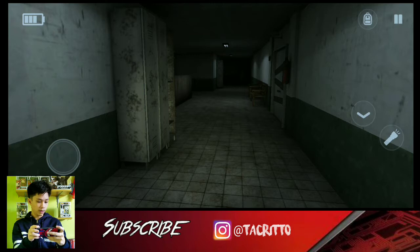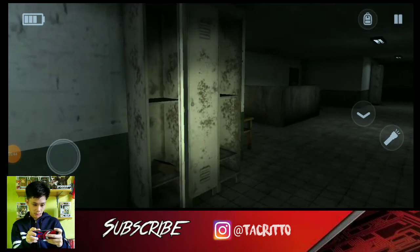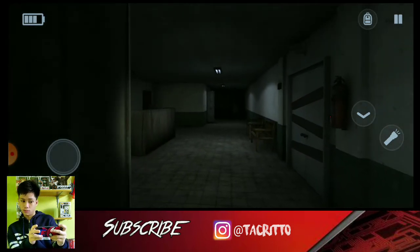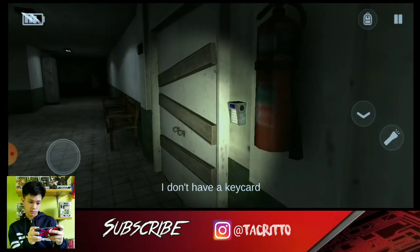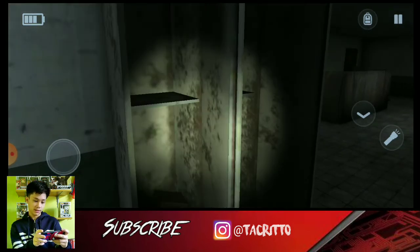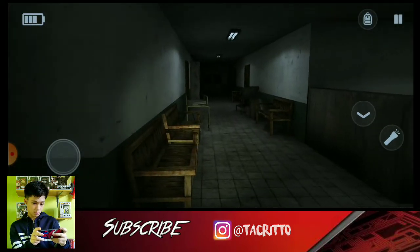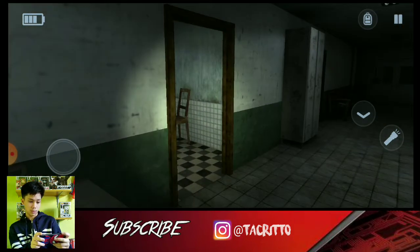Okay, we're good, we're at five minutes in. Let's see if we can find some keys. Is this one locked? Fire extinguisher, what's this? I don't have a key card. So you need to find things and then you can get that. Specimen Zero, Specimen Zero.